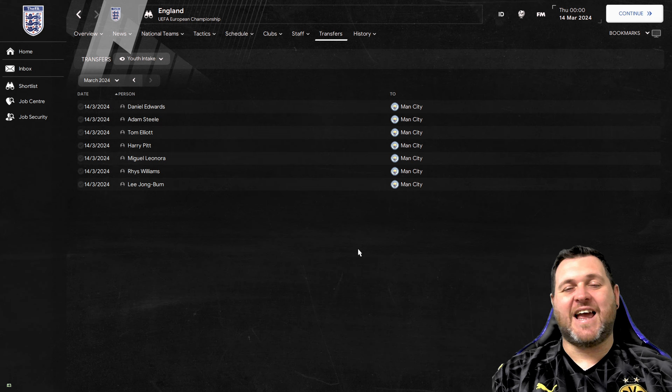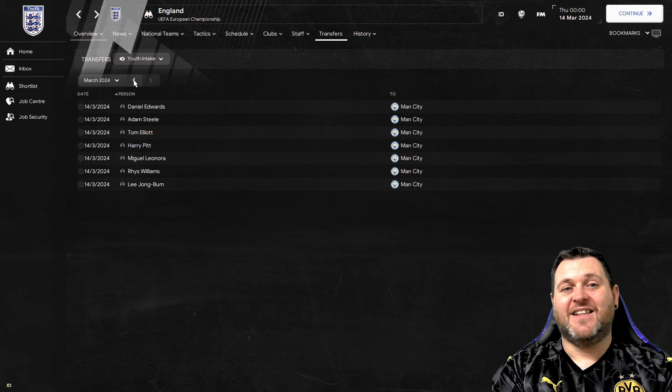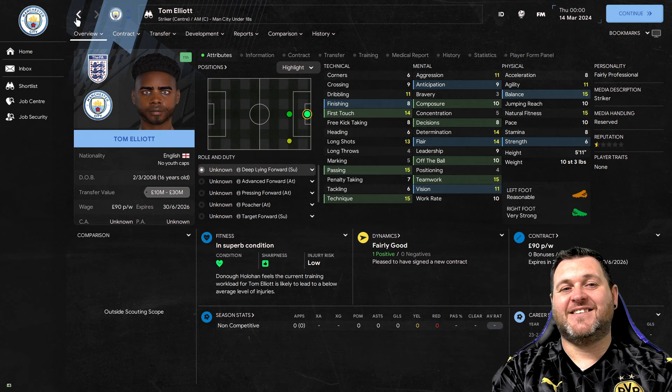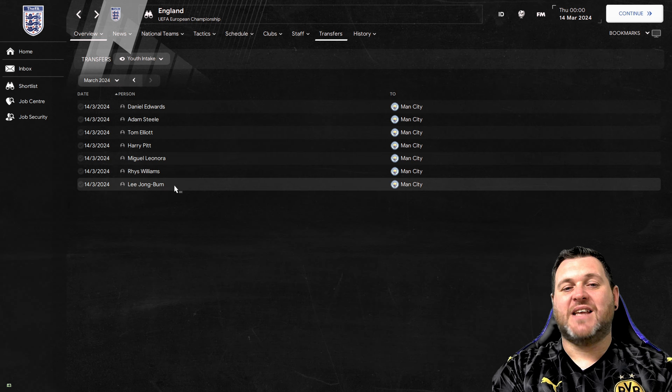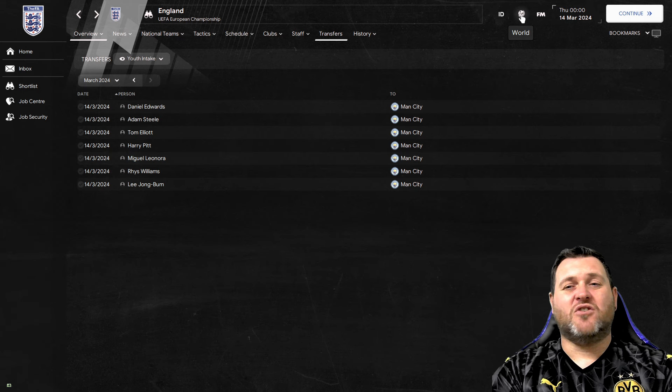This starts with the best academies and clubs, and the youth intake fills in as you go through the month. England starts on the 14th of March. Manchester City's youth intake has already started with Daniel Edwards, plus Adam Steele, Tom Elliott, Harry Pitt, Miguel Lenora, Rhys Williams and Lee Jong Bum. Football Manager used to let you poach these players before they signed contracts, but that's no longer possible and nine times out of ten they'll turn you down. However, you can add them to shortlists, advance six months and see if there's any interest. Keep an eye on them - and Passion4FM can help you with dates for most countries.